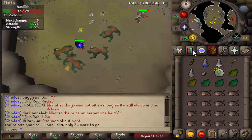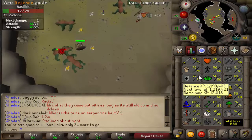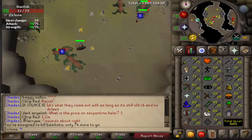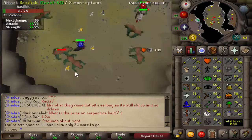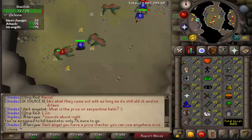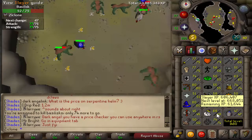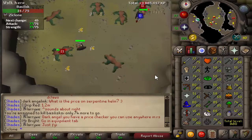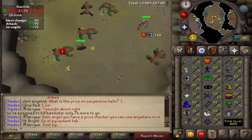Almost have an HP level — 23k left on that — and then almost have another defense level, 17k on that. I should have the defense level by at least the end of the task, but I won't have the HP level. I did just get a slayer level, so that's nice — 68 slayer. I'll be back once I get a defense level.